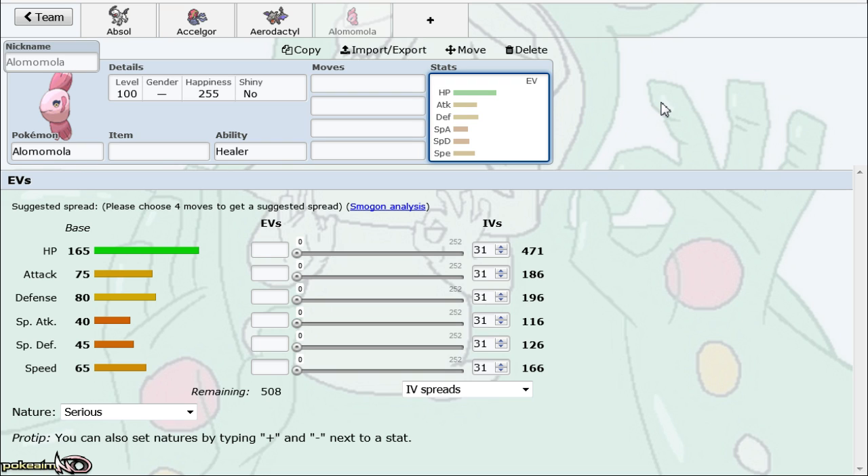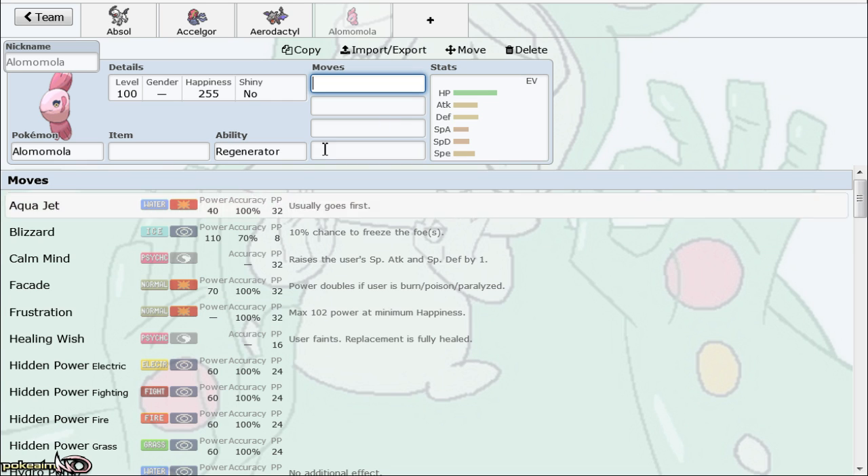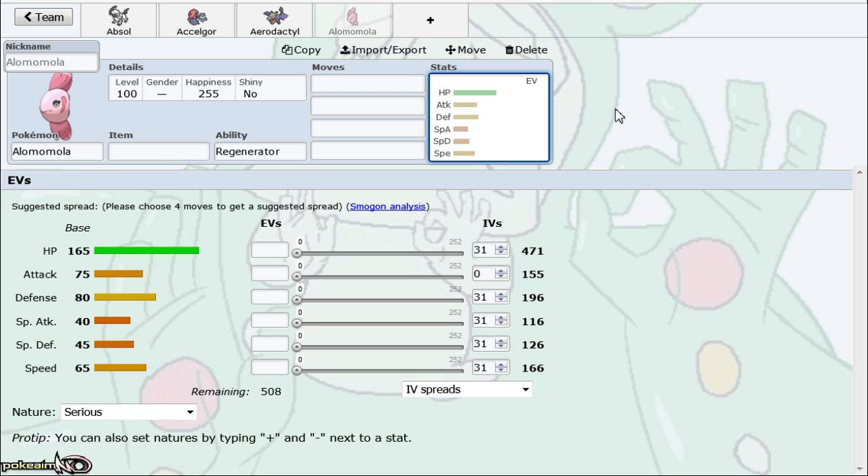Alomomola — easily the best wish passer in the tier in my opinion, better than Aromatisse as a wish passer. Alomomola is so fat, has a ridiculous base 165 HP stat, has one of the most spammable moves in the game in Scald, and the most common set is Wish, Protect, Scald, and then Toxic or Knock Off. It also has options like Healing Wish, and it has Regenerator. You can bring it in on something like a banded Emboar — one of the strongest hitters — and just pivot in and switch straight out. It's just a great pivot, and fatter teams love this Pokemon.